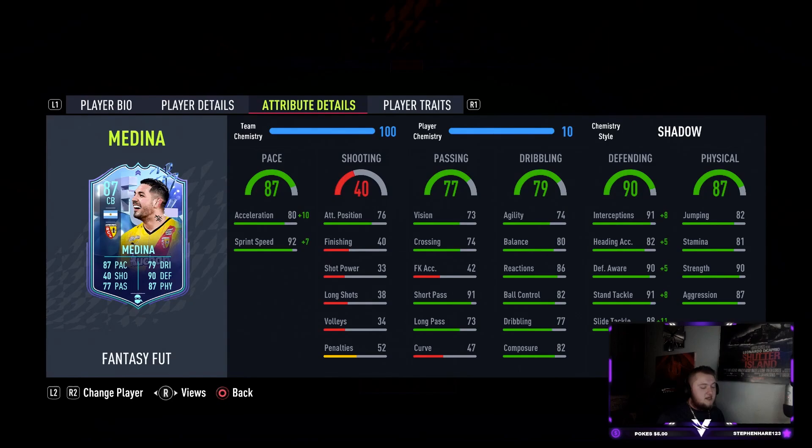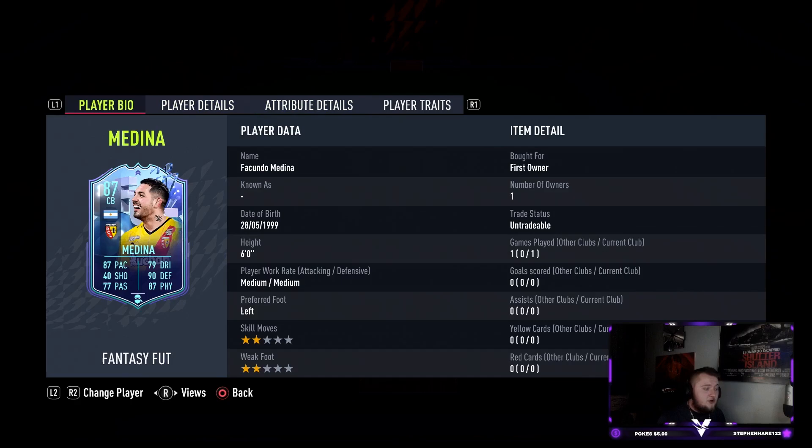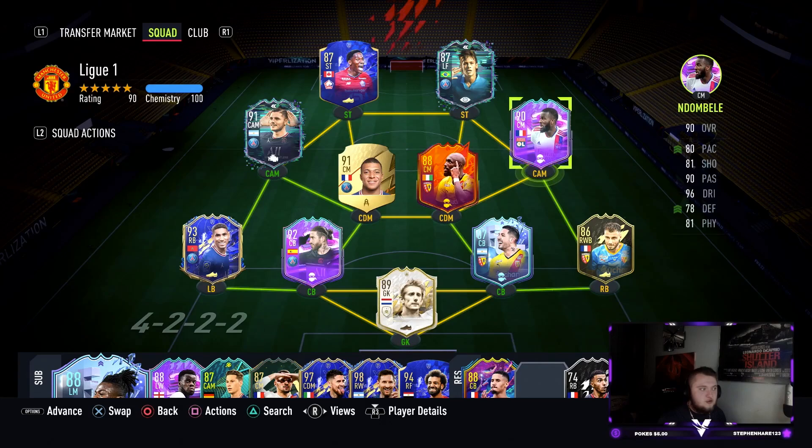Review on Medina done. He is not better than Ramos, not better than Team of the Year Marquinhos, and arguably not better than Kim Pembe's Road to the Final. However, instead of Kim Pembe, this card offers a lot more ball-playing ability, which I value highly. I would personally pick Medina over Kim Pembe, but not over Ramos or Marquinhos TOTY.